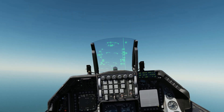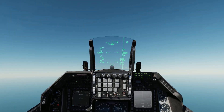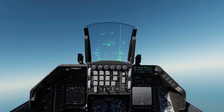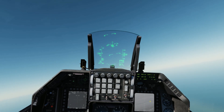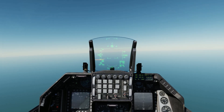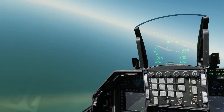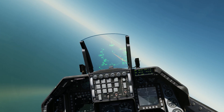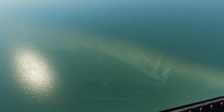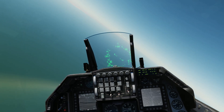Now we're going to go into visual mode. As we have eliminated our biggest threat we can move in a little closer. So we're going to turn back in, and we can see our stores — we still have five AGM-65s to use. We're turning back into the target area.